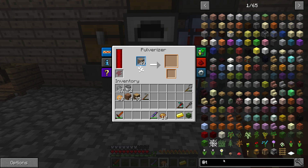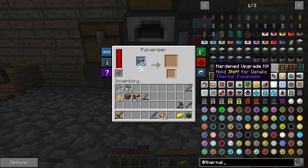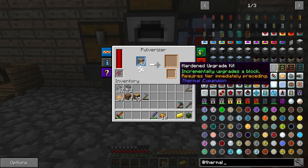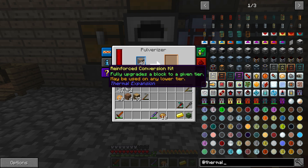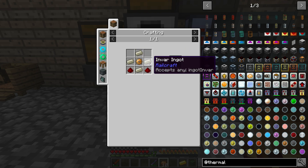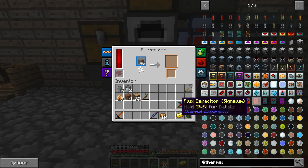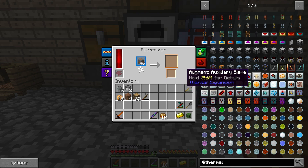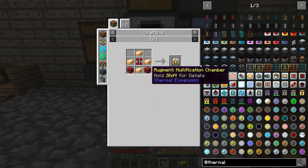We're getting sidetracked but it's fine - should make the episode more entertaining. We need to reinforce upgrade kits. It only upgrades the block to give it a higher tier, and may be used on any lower tier. So we need hardened and ball. Bronze is copper and tin. The secondary alpha increases the secondary product - which is more bronze, iron, rock wool.